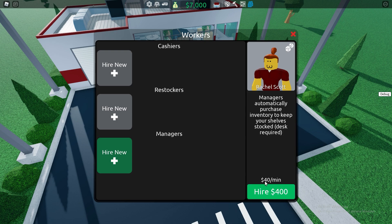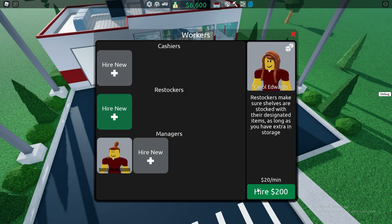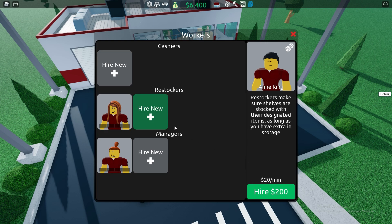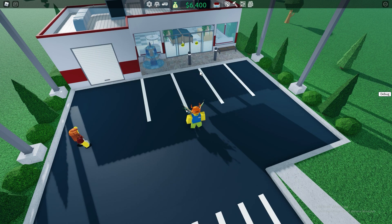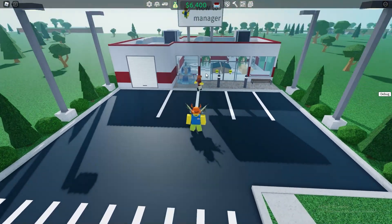We're going to hire a manager here for $400 with $40 a minute cost. We're also going to buy a restocker while we're in the menu. We're going to use the restocker to put the stuff on our shelves, and we're going to use the manager to buy the stuff for us.